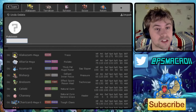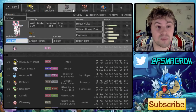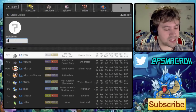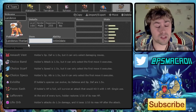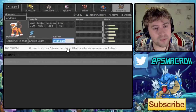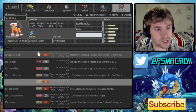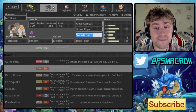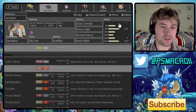Mega Charizard X kind of shuts our entire team down, especially after one Dragon Dance, and it can set up on a lot of things. So I think we're going to have to go for Landorus-T as our Choice Scarf user, because that can handle a plus-one Charizard relatively well — we can take a hit and then Earthquake to shut it down. We're going for Earthquake and U-Turn, but we haven't got Rocks on this team, so the question is do we go for a slightly different set?